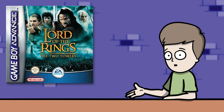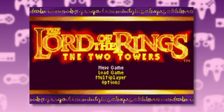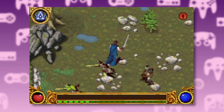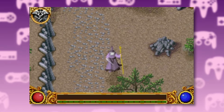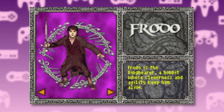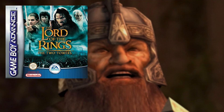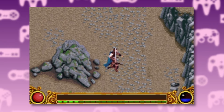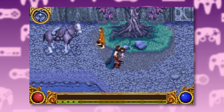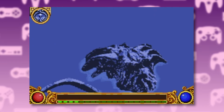EA also released a version of Two Towers for the Game Boy Advance. This version was developed by Gryptonite Games, who did the first three Harry Potter Game Boy RPGs. There are a bunch of characters to pick from, each one with a different campaign — we've got Aragorn, Legolas, Frodo, Gandalf, and Eowyn. Unfortunately, no love for poor Gimli — they even took him off the cover of this game. This version also starts at The Fellowship of the Ring, and I saved those levels for this video.